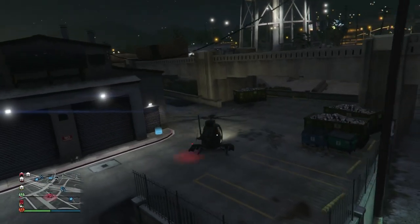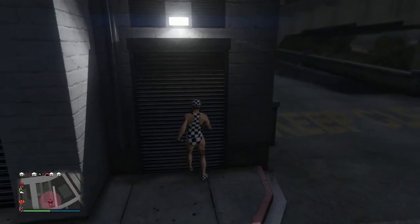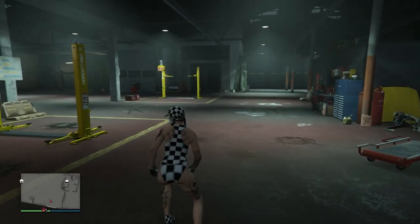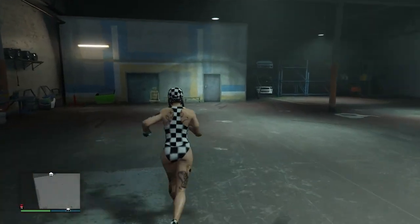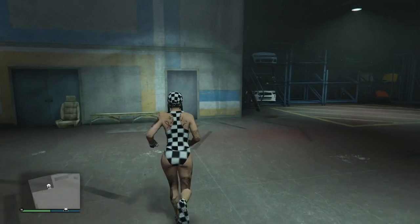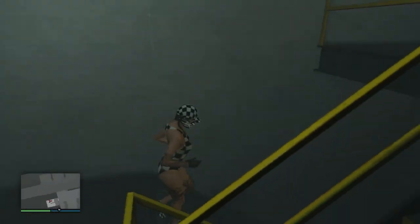You have a few special vehicle options: the Wastelander is around $500K and is the cheapest. The Blazer Aqua is next at around $1.2 million. Then you have the Technical Aqua, the Ruiner, the Rocket Voltic, the Phantom Wedge, and the Armored Boxville, all of which cost more.